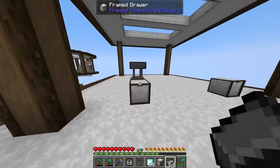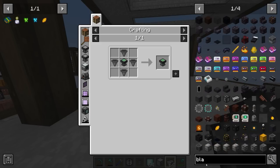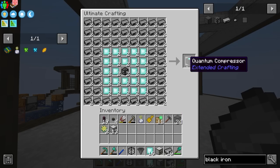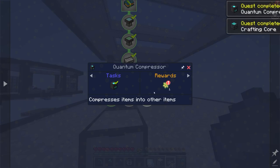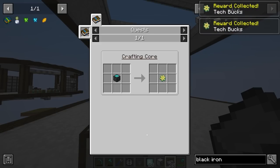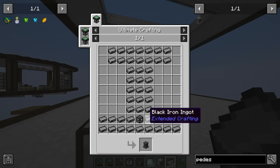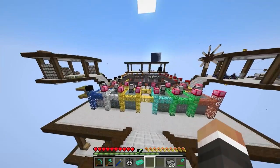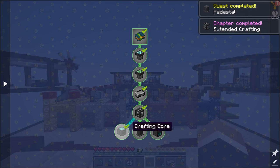I assume we just use the wooden hopper again, or we need to upgrade to regular hoppers this time around — that is completely fine. Let's make one more black iron frame. Then let's make a quantum compressor, which I think is the thing we really need. The quest book also wants us to make one of these crafting cores. There's also a recipe for the pedestal. Just to complete the quest, we might as well craft at least one pedestal. And boom — there is our pedestal. With that, we have completed the extended crafting quest line.